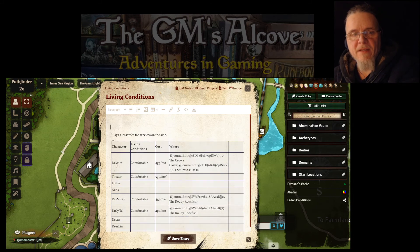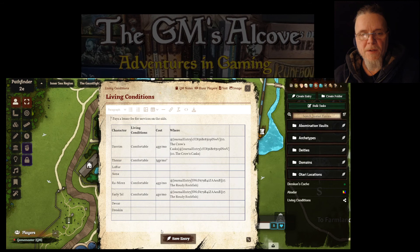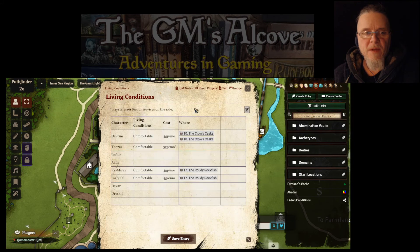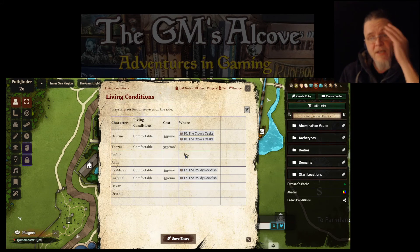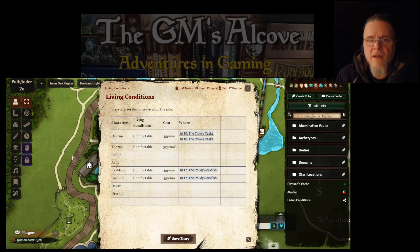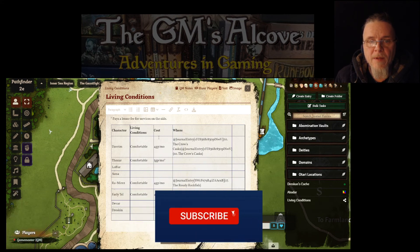Why is this table like this? I don't want it looking like that. I want to put the note at the bottom but I can't get out of this table. I'll have to move it around or fiddle with it later. But anyway, there it is — a little journal entry that only I can see, just a little reminder regarding living conditions, something I'll keep track of for my players.